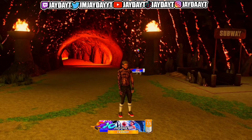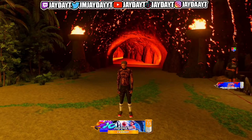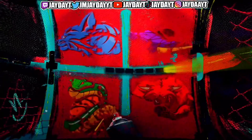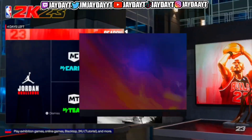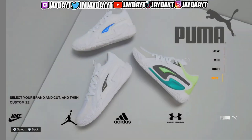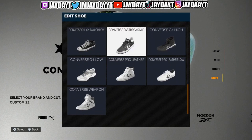All right, this is a custom shoe glitch. This glitch works even if you close the app, even if you go to the main menu, or go back into the park — you will still have the shoes on. I don't know why 2K hasn't patched it, but I'm about to put y'all on to the sauce. We're gonna head to the main menu and make a random custom shoe. We're gonna do Converse.